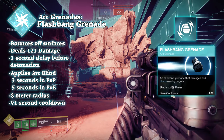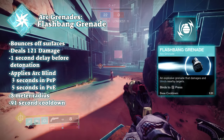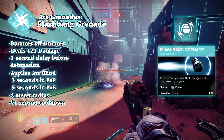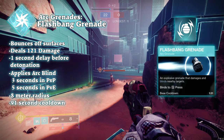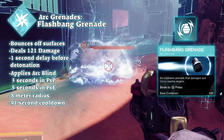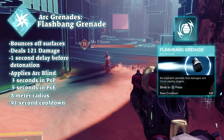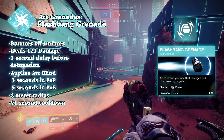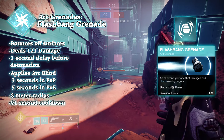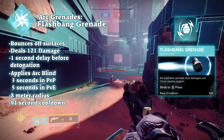Flashbang grenade is pretty self-explanatory if you know what one is in real life. When thrown, the flashbang grenade will bounce off surfaces and then settle. After a short time, it explodes, dealing 120 damage closest to the grenade with damage falloff 8 meters away. All enemies in this 8-meter radius will be blinded for 3 seconds in PvP and 5 seconds in PvE. This blind will prevent rank-and-file and most major enemies from attacking and also stun unstoppable champions.